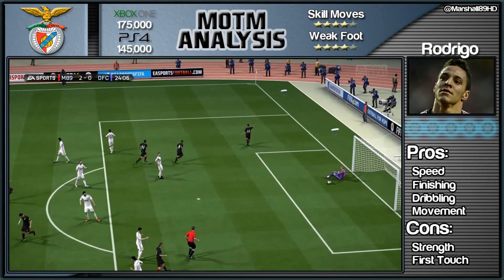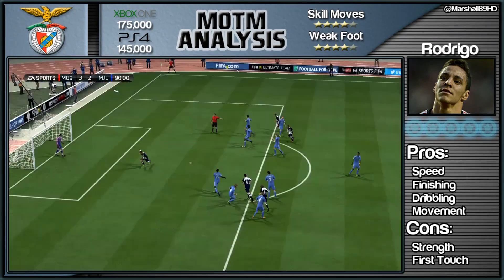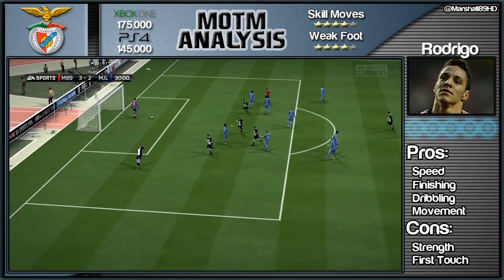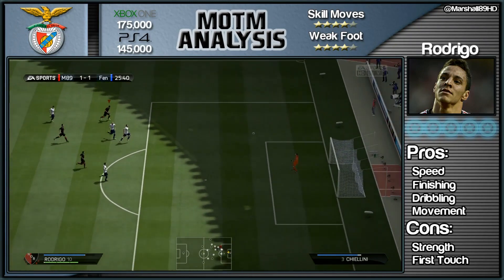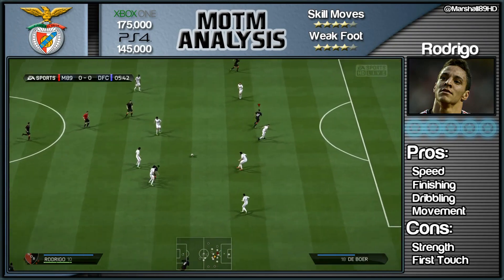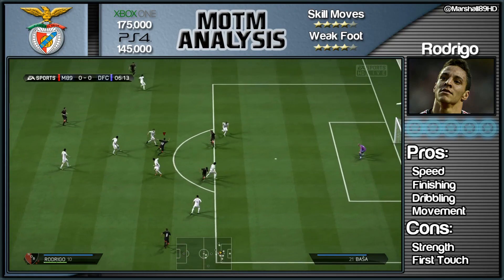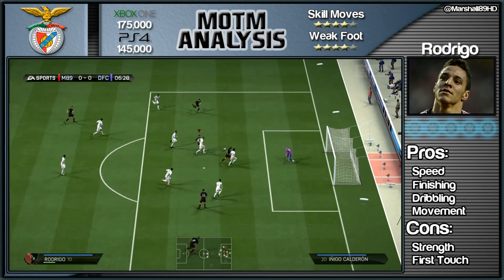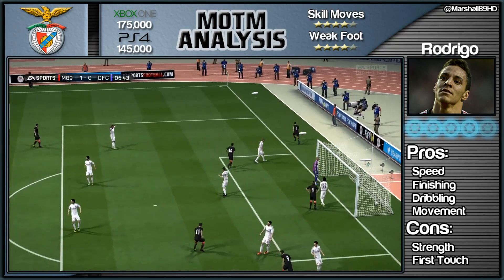In this case it was Ronaldo and Salvio, both playing as inside forwards attacking the defence. Another penalty racked into the back of the net. Now touching on that first touch once again — his first touch, if the ball comes at him, it bounces off him. You want to get it under control and start dribbling. As you can see on screen, that was a terrible finish there — I tried to place it in the bottom corner, but that first touch does let him down.